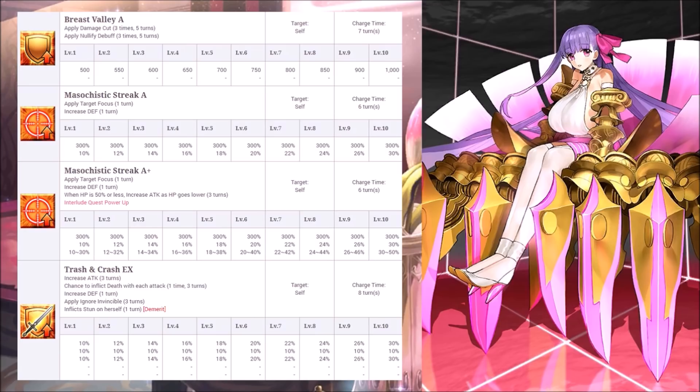Her second skill post rank up gives her an offensive boost. For example, if the skill is max leveled, once her health hits 5,450, Passion Lip receives a 30% attack boost. If she only has 1 HP remaining, the boost will increase to 50%. Any remaining HP in between, the boost will adjust accordingly.